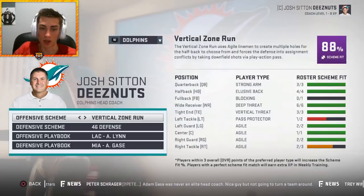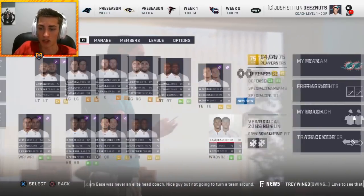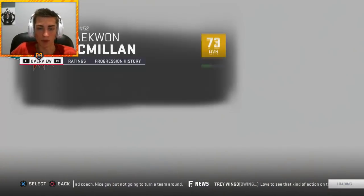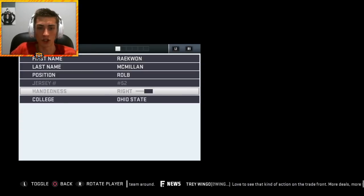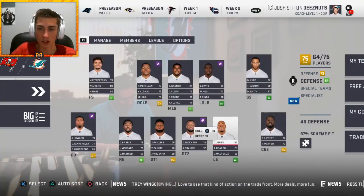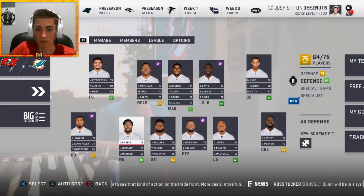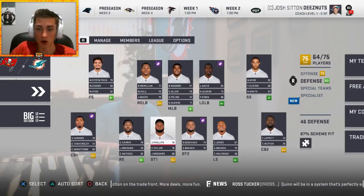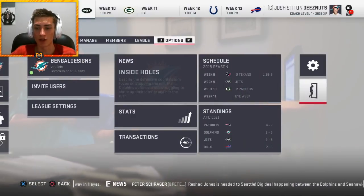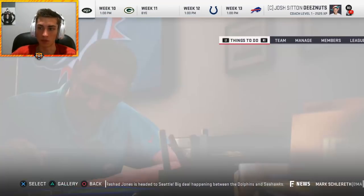This is going to be the team for year one. I'll simulate to the midseason mark. I'm starting Raekwon McMillan at right outside linebacker — he could go up to 74-75 overall with that scheme change. He tours his ACL his rookie year, comes back at 77 overall. Defensive line: Chris Jones, Devon Godchaux, Jordan Phillips, and Charles Harris. At the midseason mark, we're actually three and five — not as bad as I thought.